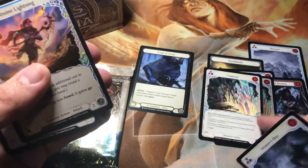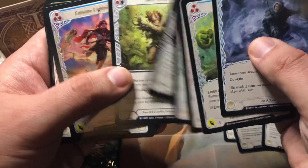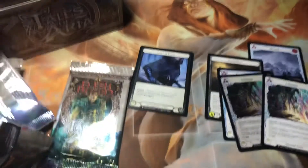Oh, there's another Majestic — another Fulminate but not foil this time. Entwined Lightning is a great card — I love it for my Briar deck.